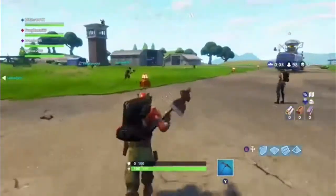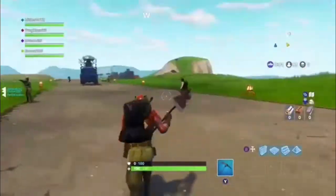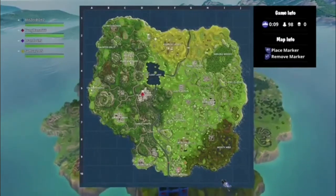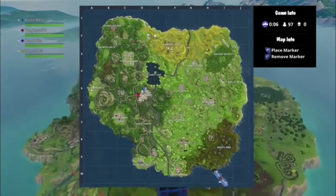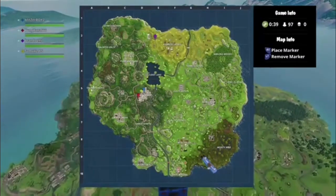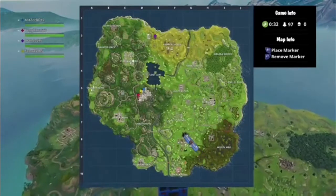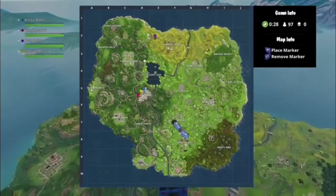Hey guys, Brandon here, and today we are going to get some quests. The first quest is for week 2 - you have to go in between the umbrella, windmill, and pool. It is right here at the marker; I am the purple marker. I am playing squads. The second quest is finding all the forbidden places where you are not allowed to dance but have to dance at.